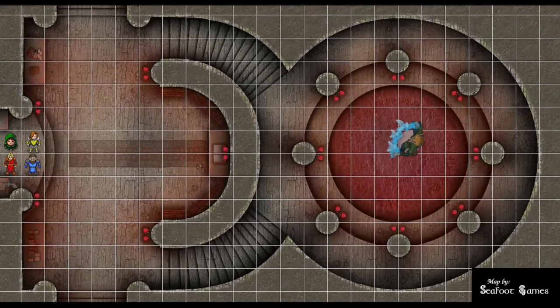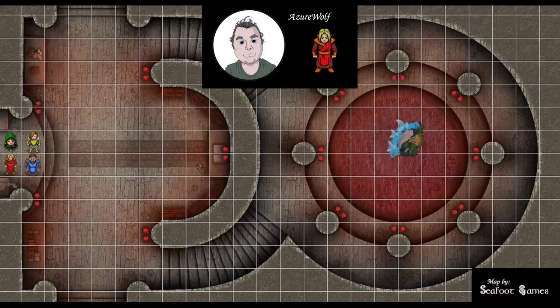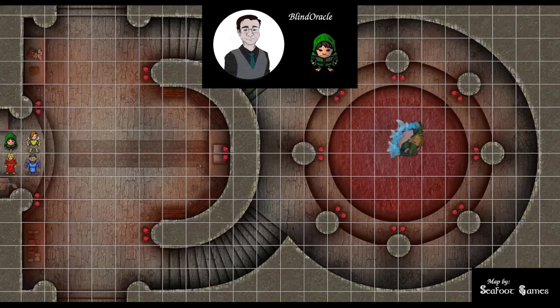Hit points, abilities, spells, items in hand. 109 hit points. In hand is my wand of the war mage plus 1, wand of magic missiles, 2 slots remaining for 1st level, 3 second, 1 third, 2 fourth, 2 fifth. 132 out of 134, holding a plus 1 short bow. 8 minutes on boots of speed remaining.